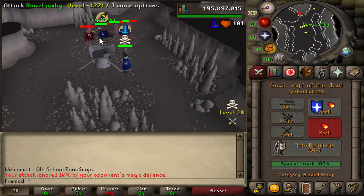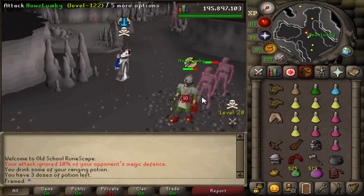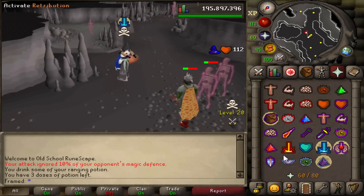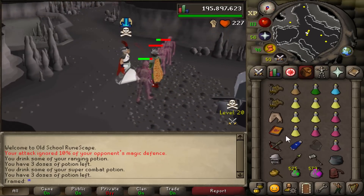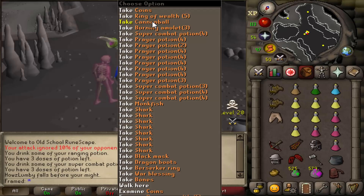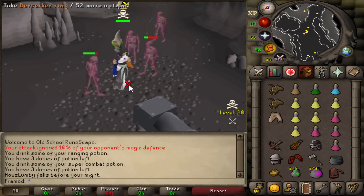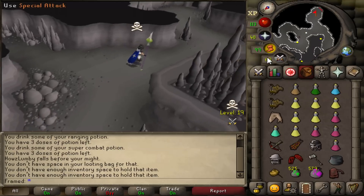Look at this guy. He's got to be risking something. He's smited. What did he just get? Cannonballs, coins, Black Mask, Berserker Ring. Nice! I got 3.9 mil off of him.